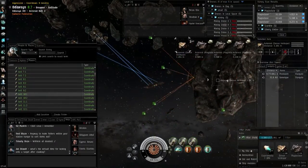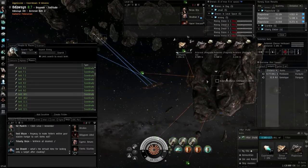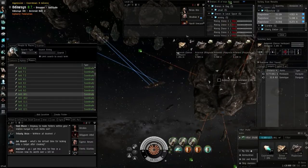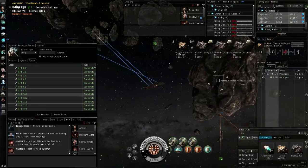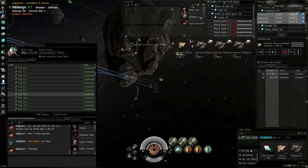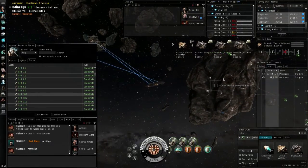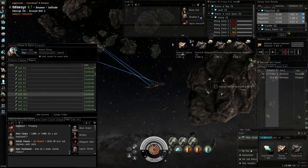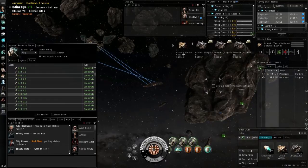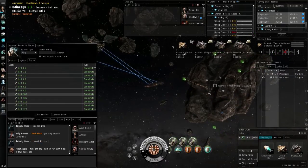The Skiff and Procurer will be your null-sec solo miners basically. Although their yields are even lower than a Mackinaw, with the right rigs and slots you can make these very, very difficult to break. I'm a bit surprised at how close all the yields are — the Hulk being 100% baseline and the Mackinaw getting almost 80% yield of what the Hulk can do.